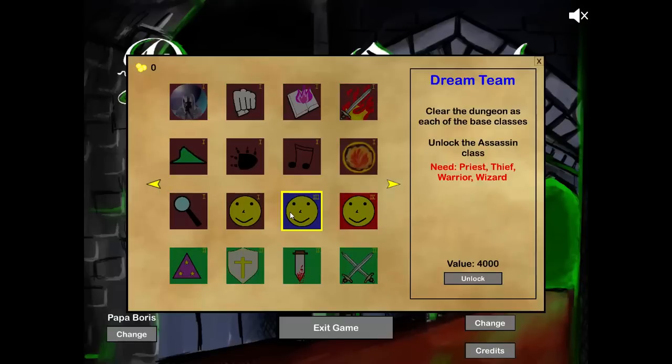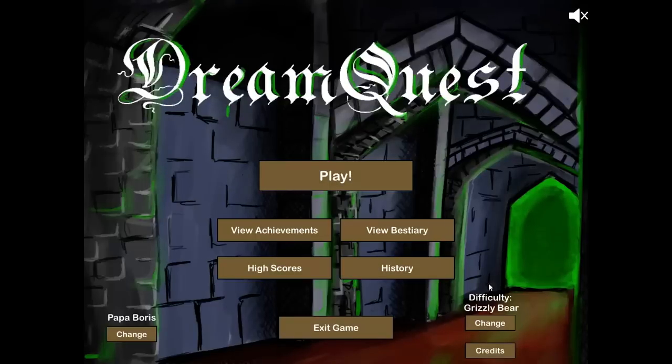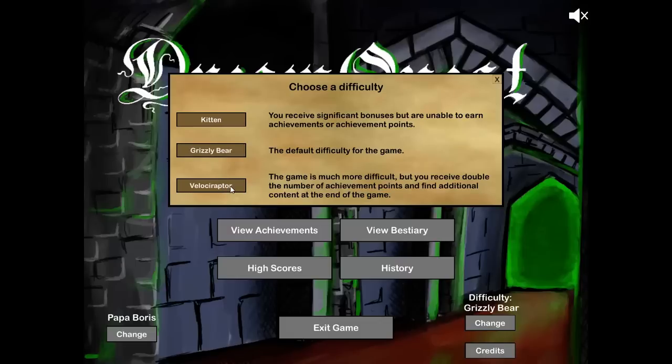There are some exceptions. For example, unlocking the Dragon class requires 10,000 achievement points and is very difficult — you have to clear the dungeon as each of the advanced classes, which don't even start out unlocked: Assassin, Monk, Necromancer, Paladin, Ranger, and Samurai. Clear the dungeon with all six and then you get the Dragon. Maybe I'll do that in this video series. Getting double achievement points is a perk of Velociraptor difficulty, though the biggest gains are for clearing floors — and you'll clear fewer floors on Velociraptor. You may actually get more achievement points overall playing on Grizzly Bear. Unless you're a hardcore grognard, I'd go Grizzly Bear. But here I'll do Velociraptor since that's the original game.